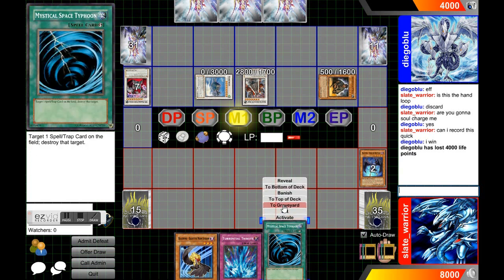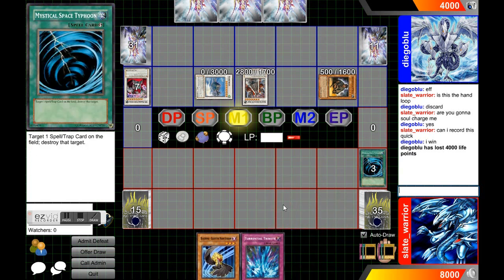You'll have to look at the Mega Capital G video if you want to see the specifics of the entire loop. But basically, it gets rid of your entire hand on the first turn, so you're top-decking when you get your first draw.